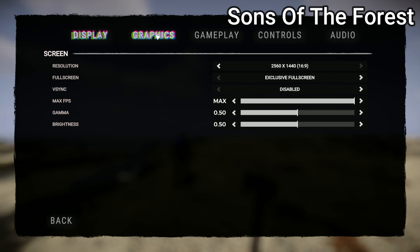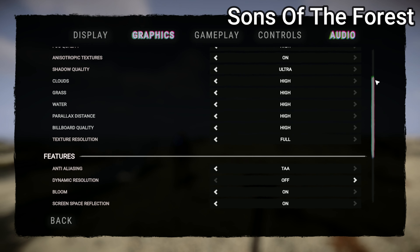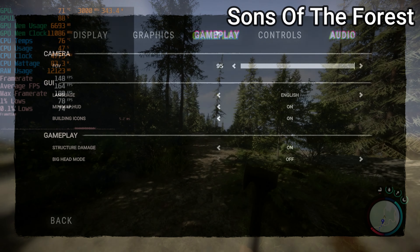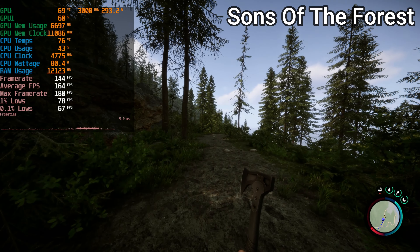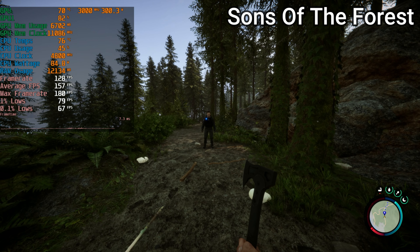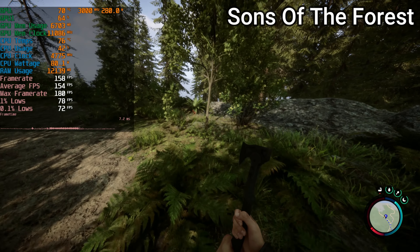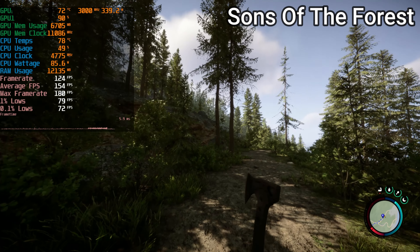Moving on to Sons of the Forest, I'm quite impressed with the performance. Running the ultra preset at 1440p with everything turned on except film grain and motion blur, the game performs quite consistently. It is theoretically a CPU bottleneck at 1440p, but not a big one — it doesn't really matter when you're getting above 120 FPS and the average was more like 160. All things considered the game runs great; it's a theoretical CPU bottleneck but it runs beautifully on this combo.